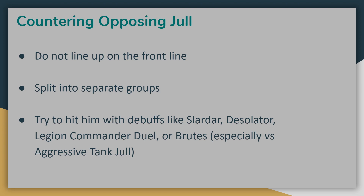One last positioning note is about how to counter an opposing Jull. Since we know he relies on stacked formations and adjacent units, we can exploit that if we know our opponents are going to be using him. The first thing is to not line up on the front line — by moving back, units will have to walk forward on both sides, introducing some randomness of movement and targeting, hopefully preventing the maximum number of adjacencies in the fight. It also forces Jull to move away from any ranged units who may have been stacked up behind him. You can also split your units into different sides of the board to pull some frontliners to each side, reducing the impact of his armor passive. You can also try to target him with powerful abilities and debuffs — ideal effects include Slardar's Corrosive Haze, Desolator, Legion Commander's Duel, or the Brute debuff, especially effective against aggressive tank Jull who relies on his auto-attacks for healing.